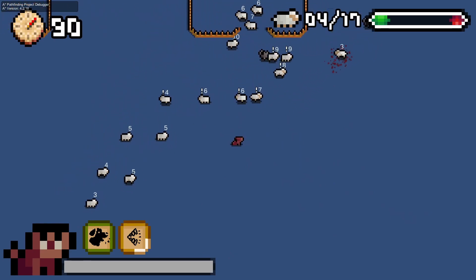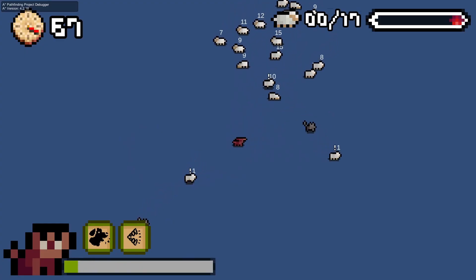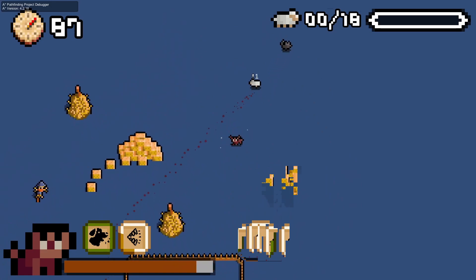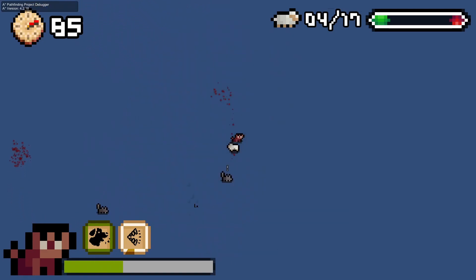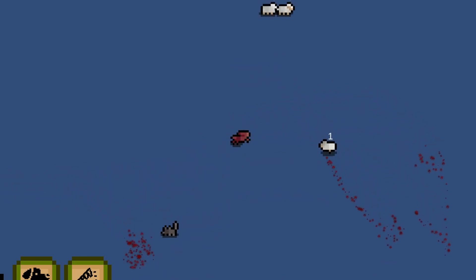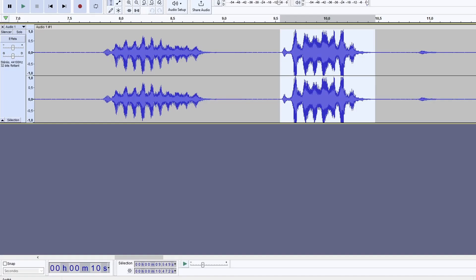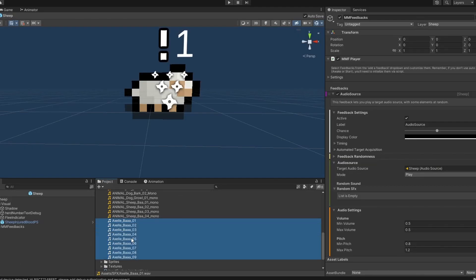I then added a feature suggested to me by the mini fantasy community: an injured state for the sheep. Now they leave a trail of blood when bitten by the wolf, and their movement speed decreases. I fixed a bug where freed sheep would flee too by adding a new extreme aggregate state triggered when they get released by the player, forcing them to aggregate no matter what. Lastly, I implemented the sound effects Axel recorded last weekend — shout out to her sheep imitation skills.